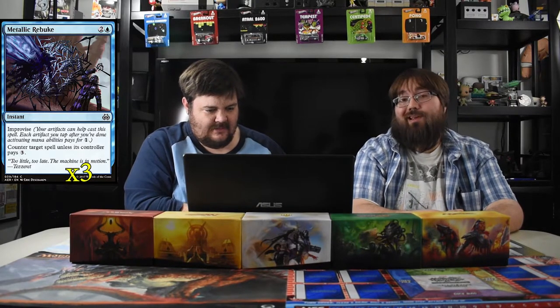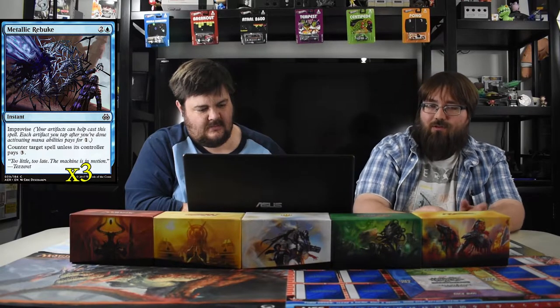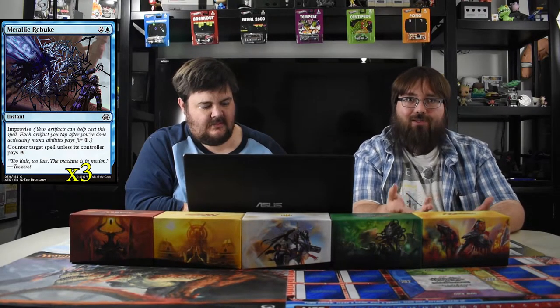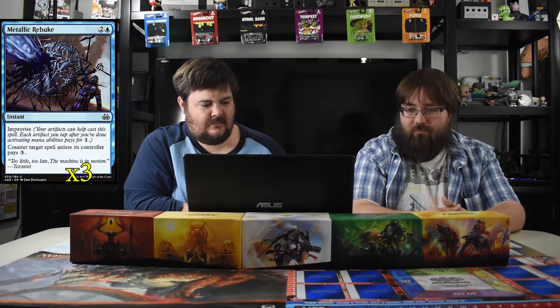Metallic Rebuke costs three but also has improvise, so you can pay one less for each artifact you tap — meaning it can essentially cost just one blue mana. It counters target spell unless the controller pays three, so it's not a hard counter, but it's still very good. If you have one mana left and your opponent plays a big threat, you can still protect your board.